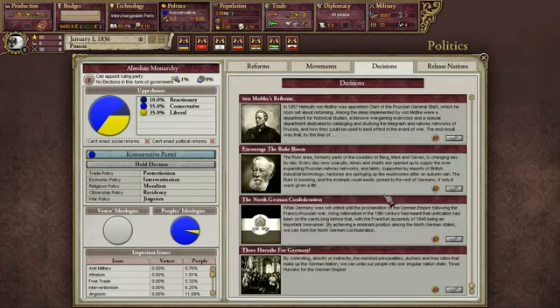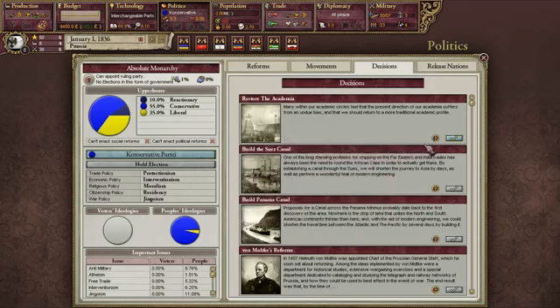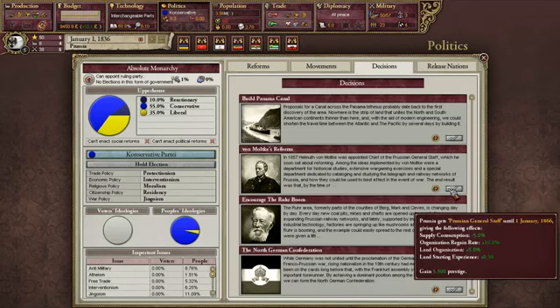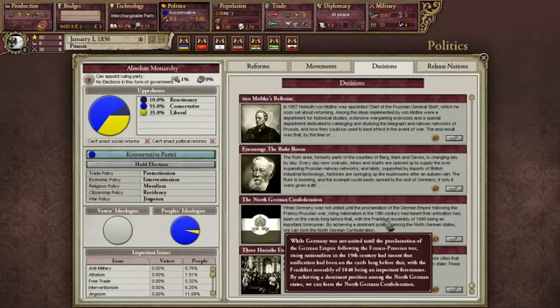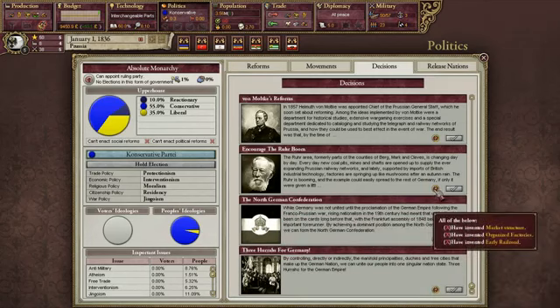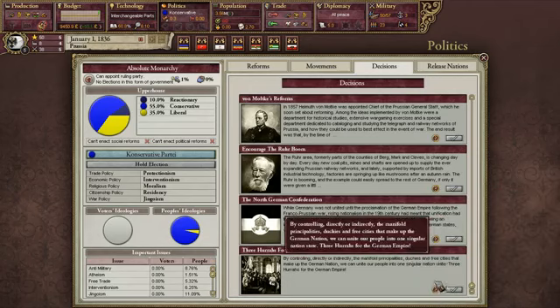Over here are our decisions, which guide how I play the game. Right now we've got Restore the Academia, an option to build the Suez Canal because I'm a great power, von Moltke Reforms which unlock Prussian General Staff, Encourage the Ruhrboom for industrial power, and the decision to form the North German Confederation — which is what we'll be going for first. For the North German Confederation, all core provinces of my culture have to be either in my sphere or under my control. Once that's done, I can form it and eventually move on to taking over Germany.